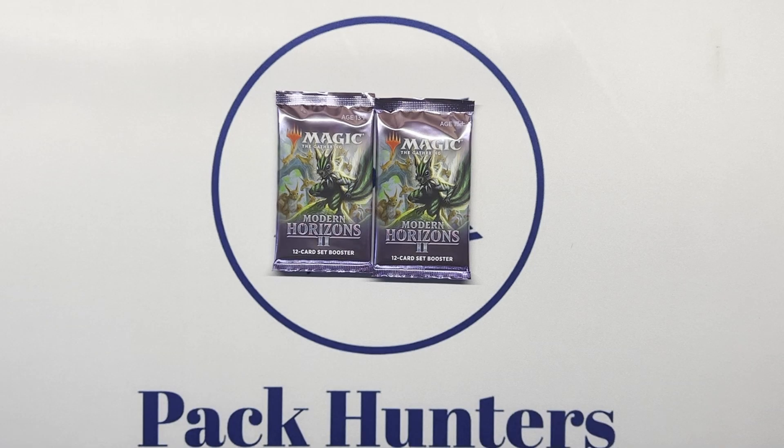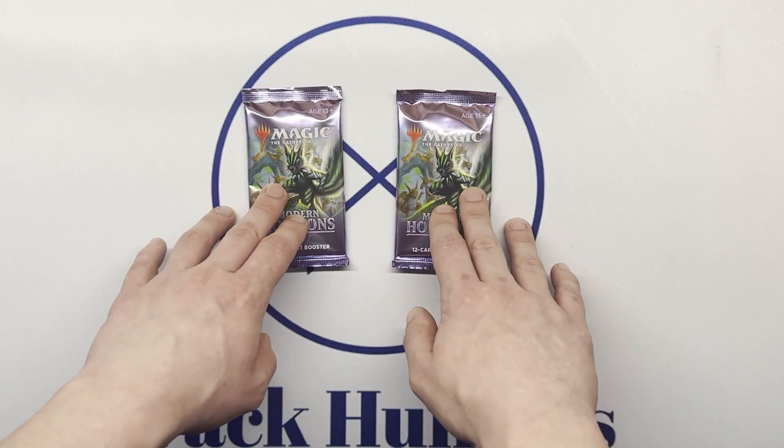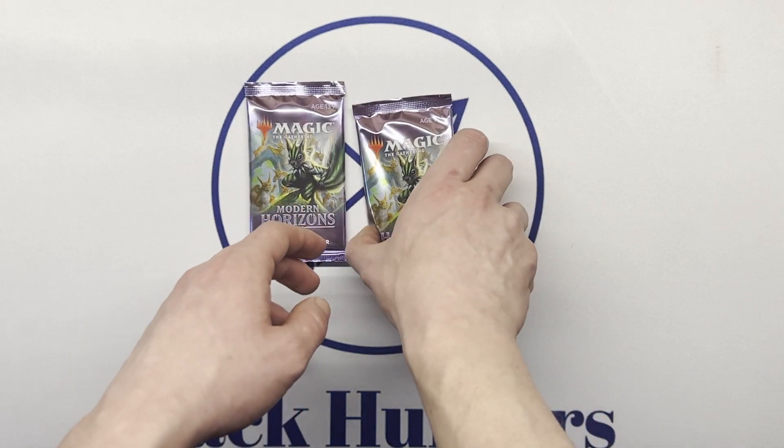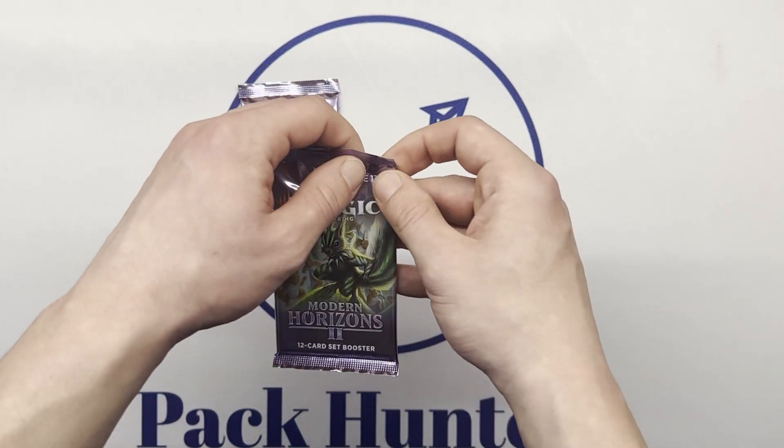Welcome back to Pack Hunters, my fishies. At the request of absolutely no one, we have Modern Horizons 2 — a twofer. Looking for maybe like a Ragavan, Solitude, Urza Saga, Endurance, other good cards.